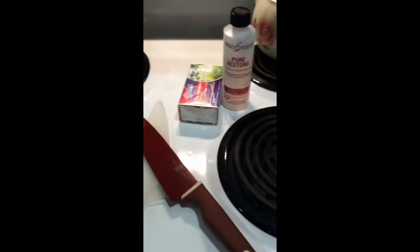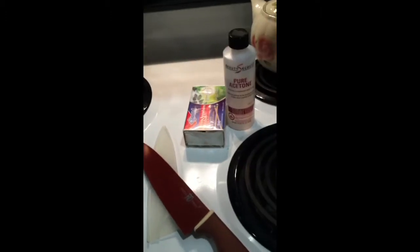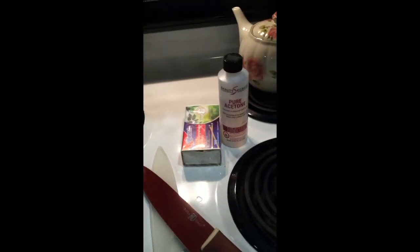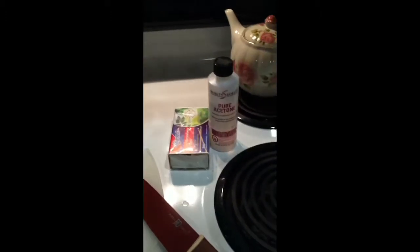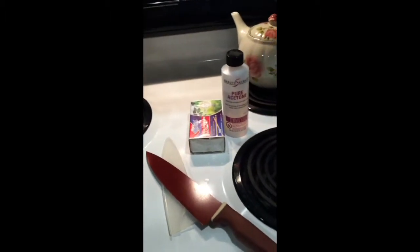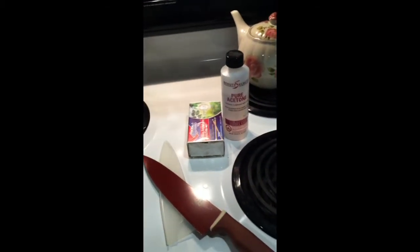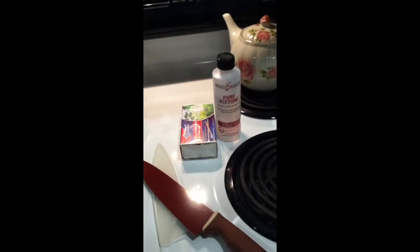Hello YouTube, this is a video response for Zombies R Us. They're having a contest for a Mosin-Nagant giveaway and here is my entry. It's three items that you would need for a zombie apocalypse and they're household items — no weapons, no guns. So this is what I came up with.